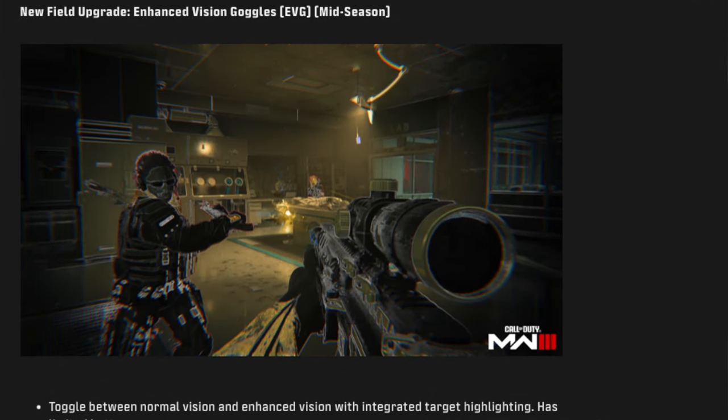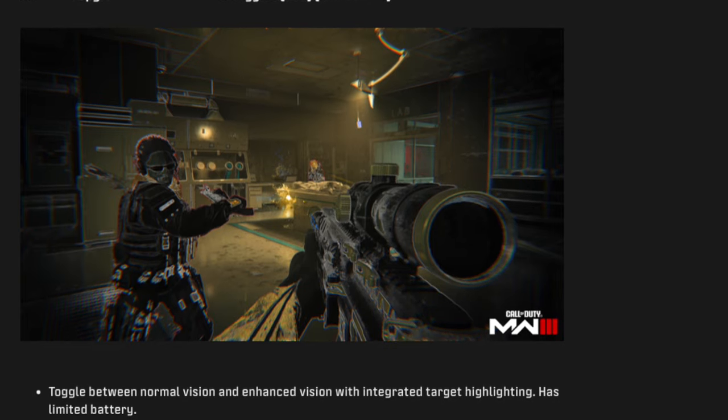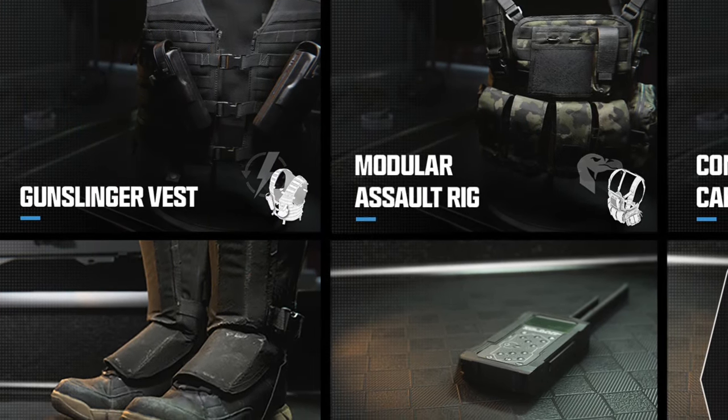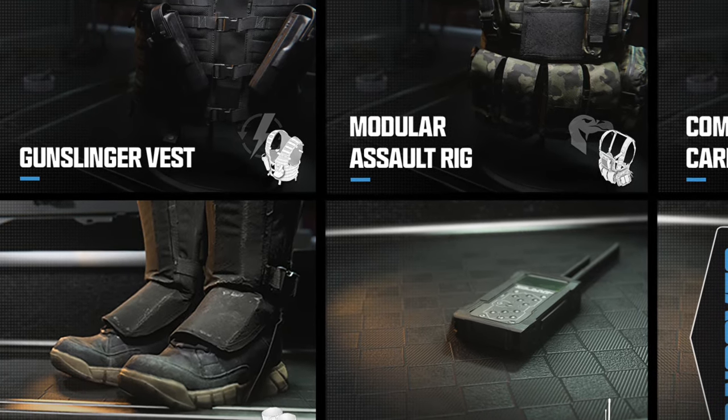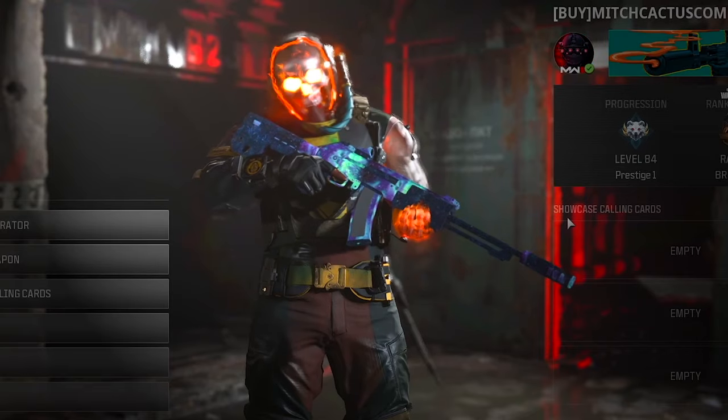Lastly there's a brand new field upgrade coming mid-season: the EVG Enhanced Vision Goggles. You can toggle between normal vision and enhanced vision with integrated target highlighting, though it does have limited battery. Some footage of this did leak a while back, but we get an official view of it in the season 3 blog post.